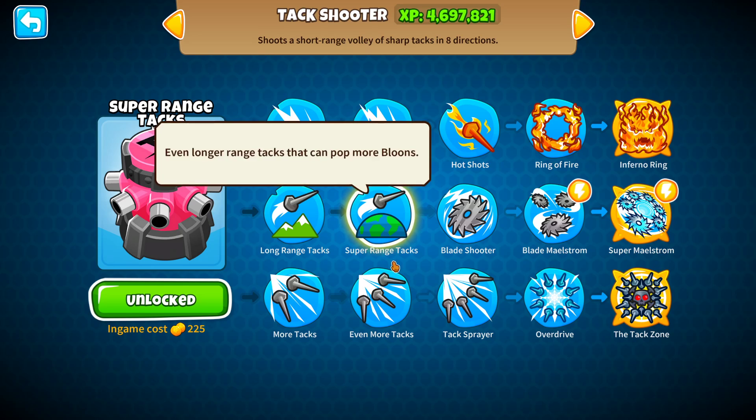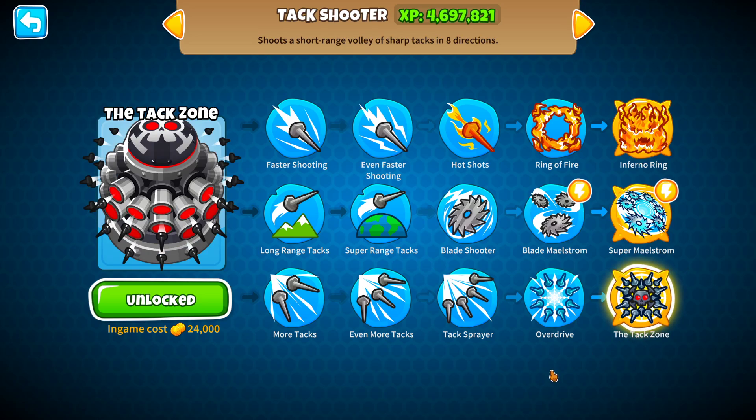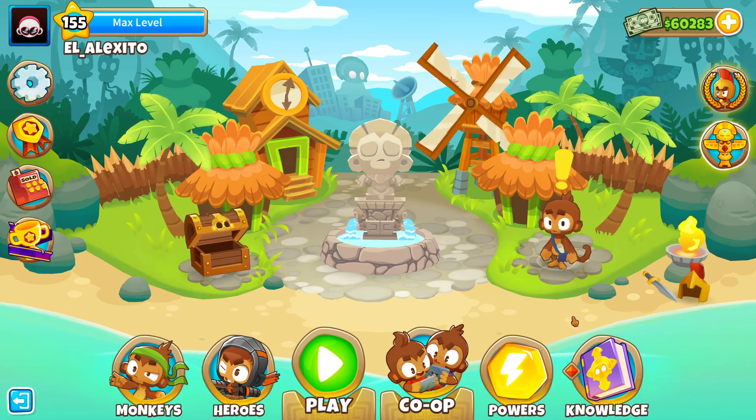Before this last patch, 2-0-5 Tack Zone was always stronger than 0-2-5, so it wasn't even an idea going with a 0-2-5 Tack Zone. But now that it's a little different, I'm going to show you guys what other things I was able to find out by doing some testing.